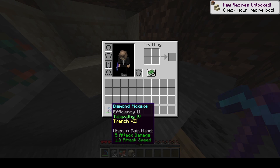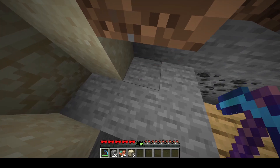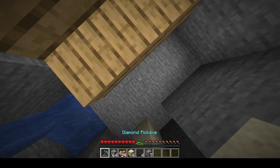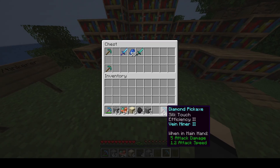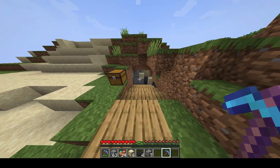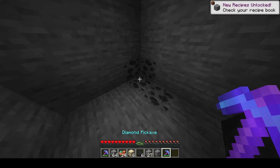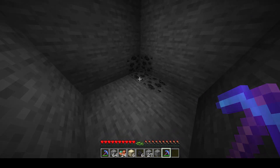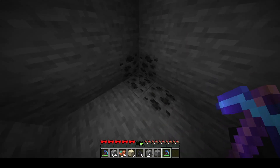The durability counts for every block broken, so the pickaxe doesn't last as long as it would normally. The enchantments are not only focused on blocks — there are also player enchantments and mob enchantments. You have enchants that damage mobs or players more, give potion effects like permanent night vision, let you breathe underwater, or even enchants which use seeds from your inventory to replant other blocks.